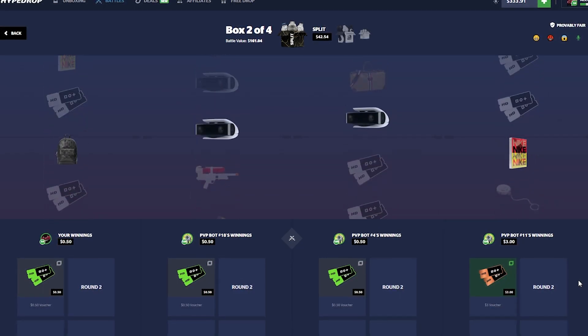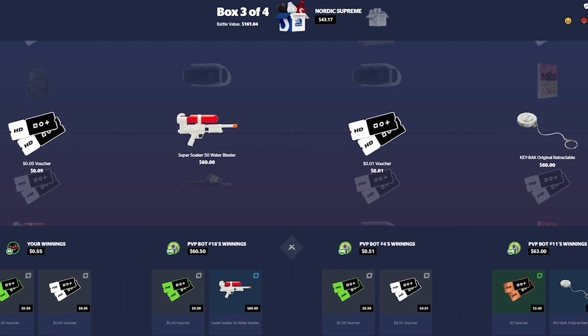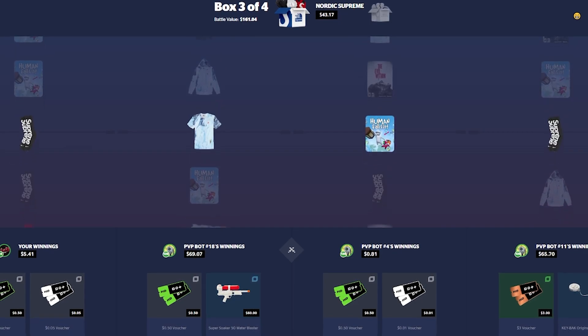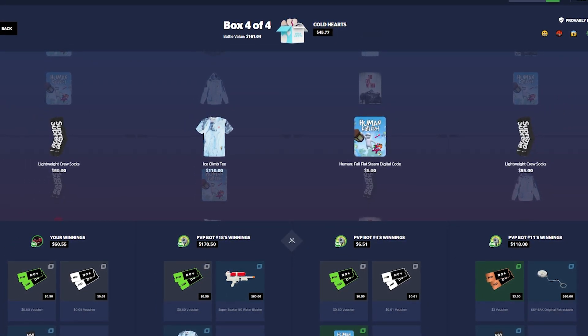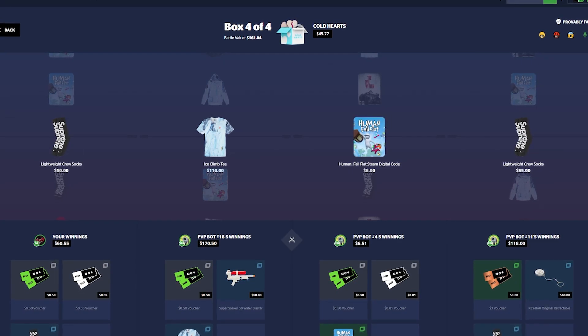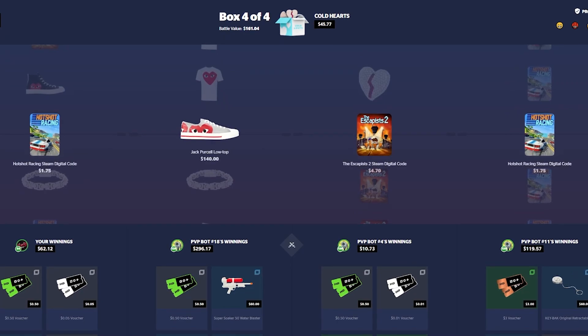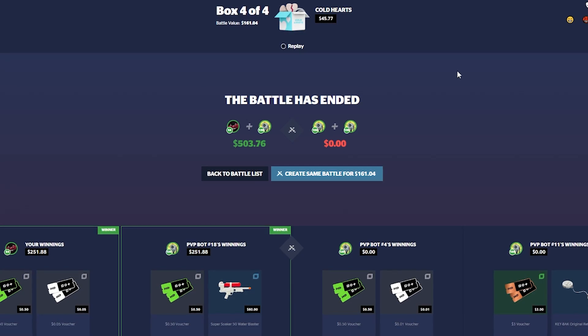Onto the split case — he hits. I thought that was going to be way more than it was, I thought that was like a pocket watch, but it's not. Now the Nordic Supreme case — we hit better, so we're in the lead now. Solid, solid. My bot's actually deciding to do something, and he does some more. That pays decently, not phenomenal but not terrible.